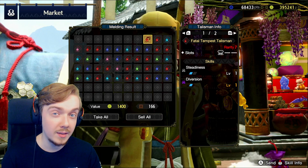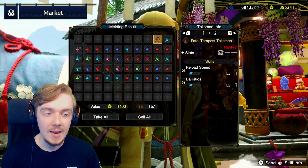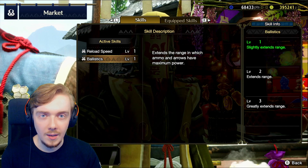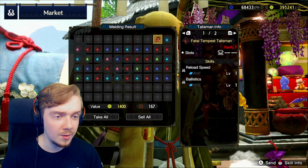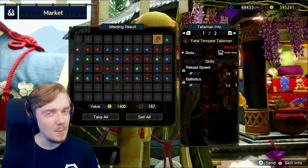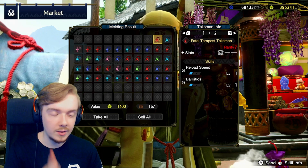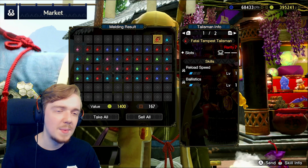This has a level 3 slot though. Level 3 slots on Talismans are going to be a lot more important now that we have a lot more level 3 decorations to make after the update. Here we have Reload Speed 1 with Ballistics 1 - Ballistics used to be called Aim Booster. It literally increases the critical range window distance of your bow and bowgun weapons, and Reload Speed obviously works for both bow and bowgun as well, so they're actually a pretty good synergizing combo. Reload Speed is only a level 1 slot while I think Aim Booster is level 2, so that's a decent combo with a level 2 slot on top. If they'd rolled a bit higher this would be really really good - it's a good synergy but it didn't roll very high.